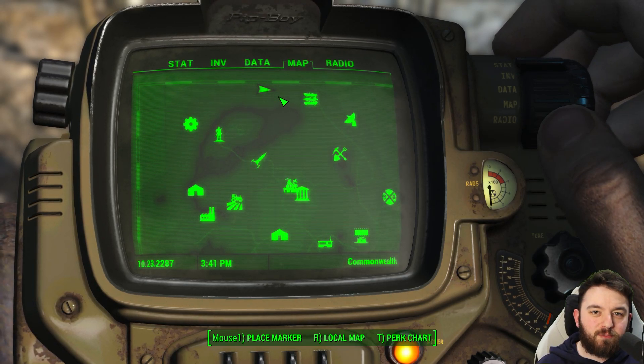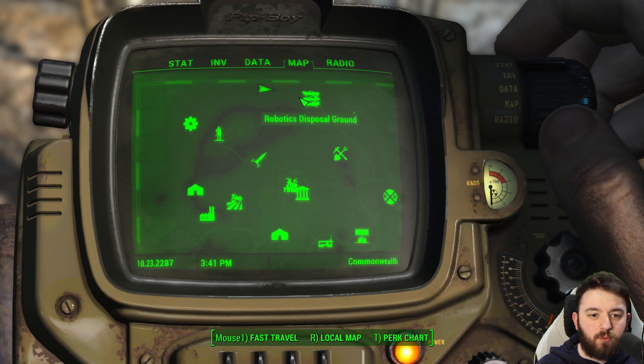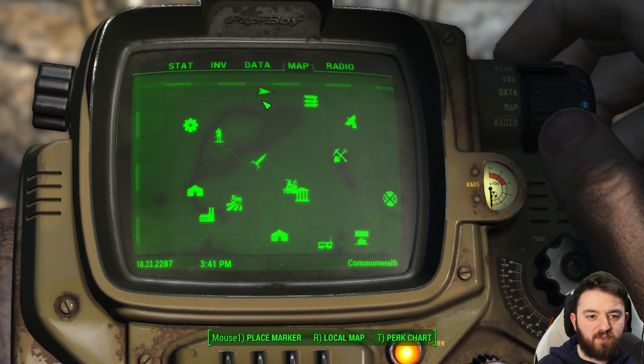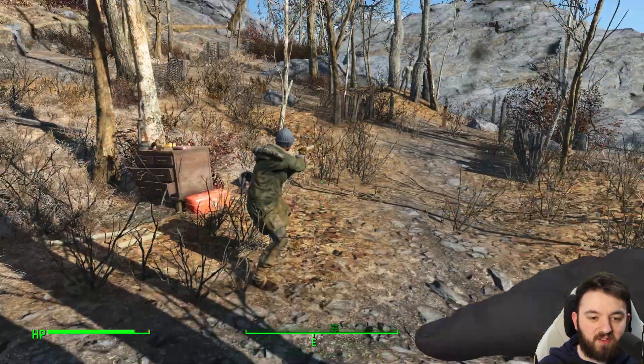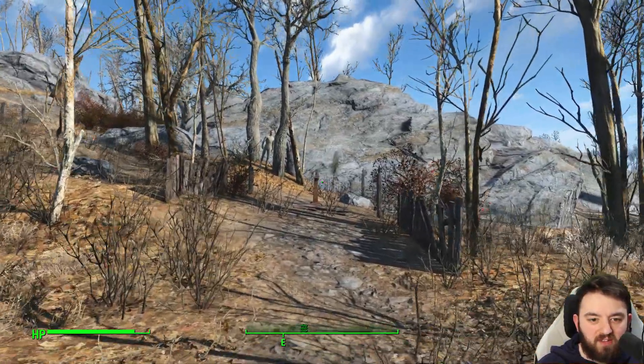Thank you for joining me. Today we're exploring the old firing range. It's located just west of the robotics disposal ground and northeast of Sanctuary — pretty easy to find. You'll hear a lot of gunshots as one of the scavengers here is trying to hit a Nuka-Cola bottle off the edge here.